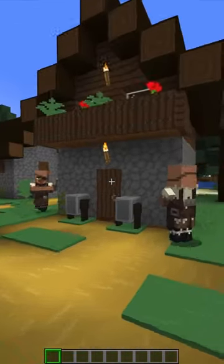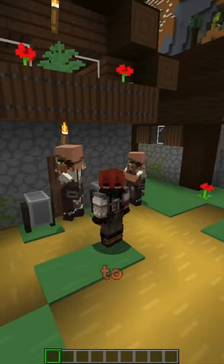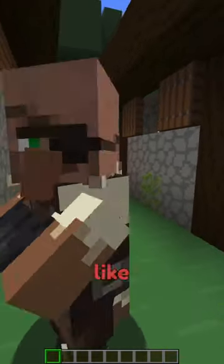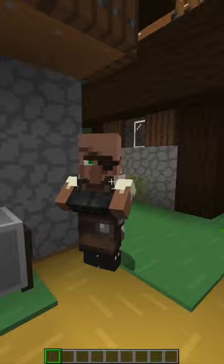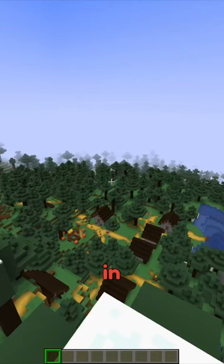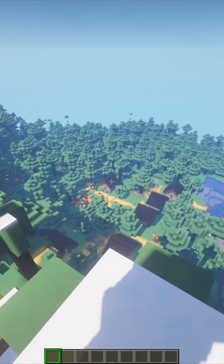Everything is much much simpler, but now I'm going to give the villagers some expressions. Now the villagers have some expressions — they're looking at me right now, and if I hit them they do the Rock eyebrow raise. But in the Minecraft trailer there are shadows, so I'm going to fix that.